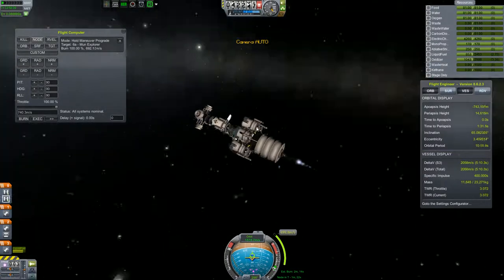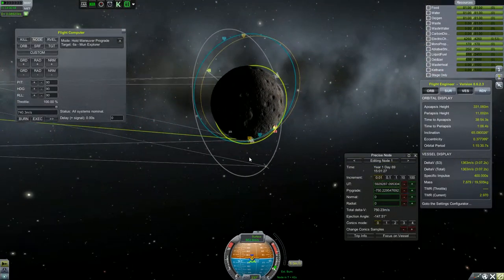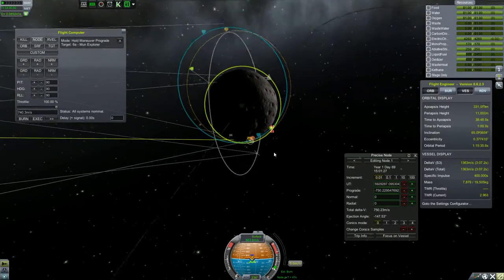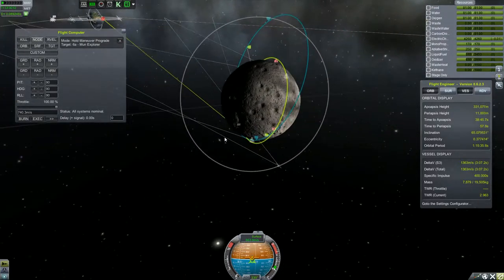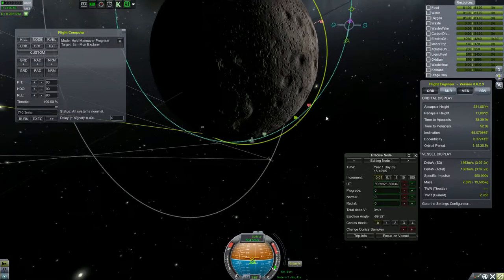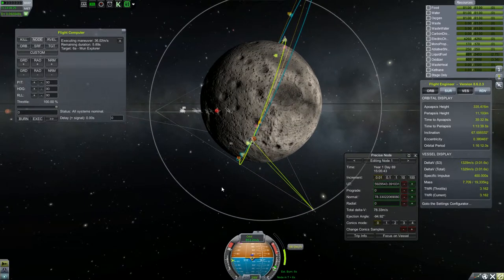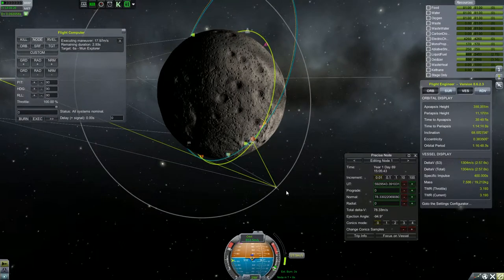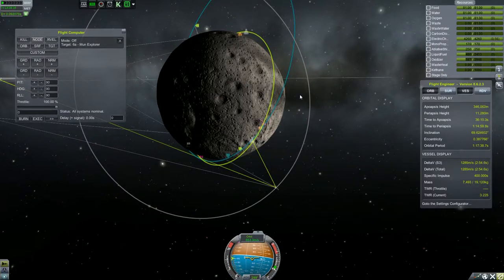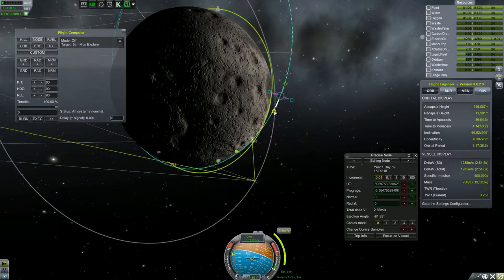He was hoping I got that right. And we're about to finish our burn — we've got five meters per second left according to the maneuver node. How messed up is our orbit though? I'm going to have to fix this a little bit. We're still in communication using rescue refueler 2, which I should rename to some sort of moon or commsat. Still have 1200 meters per second of delta-V.